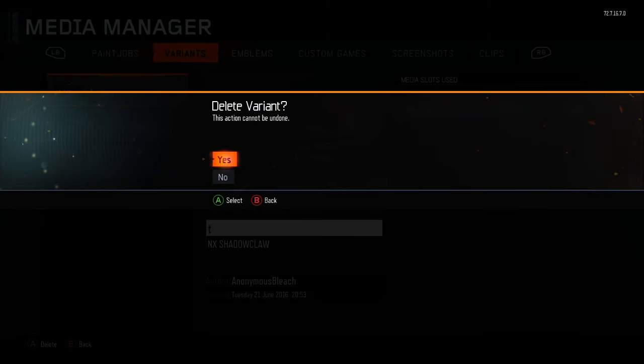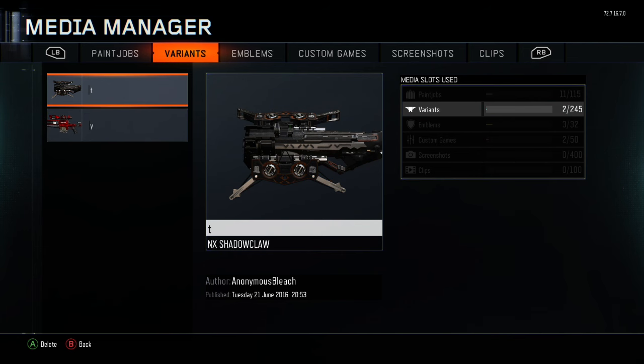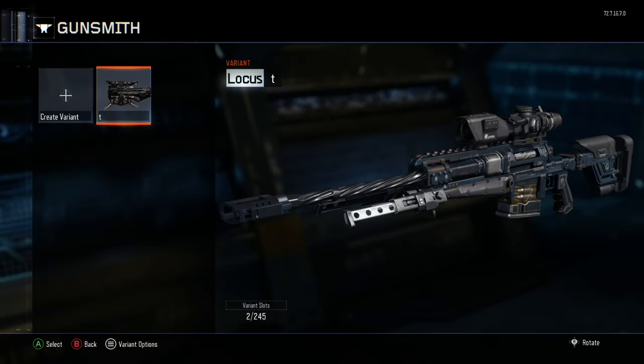Go up and delete it. The way you know this glitch works is as long as there's this extra one on top right here, you know it's correct — or at least you know the one you're trying to glitch hasn't been messed up yet. Now we're gonna back out to the gunsmith.